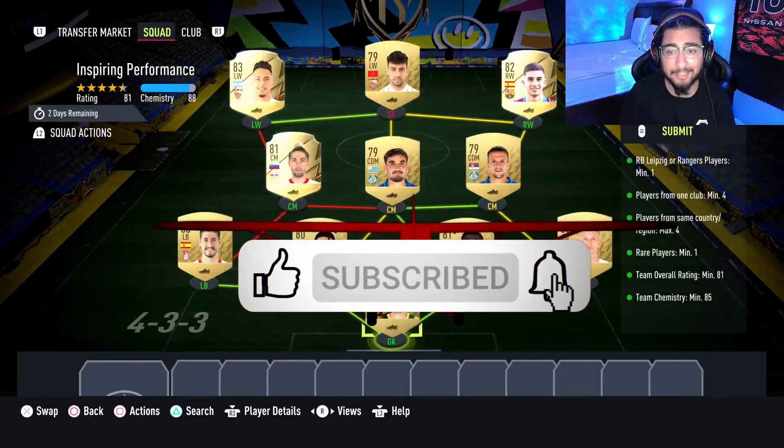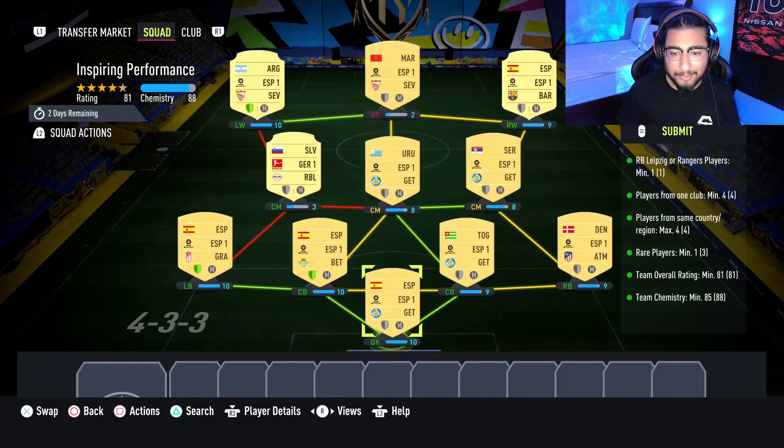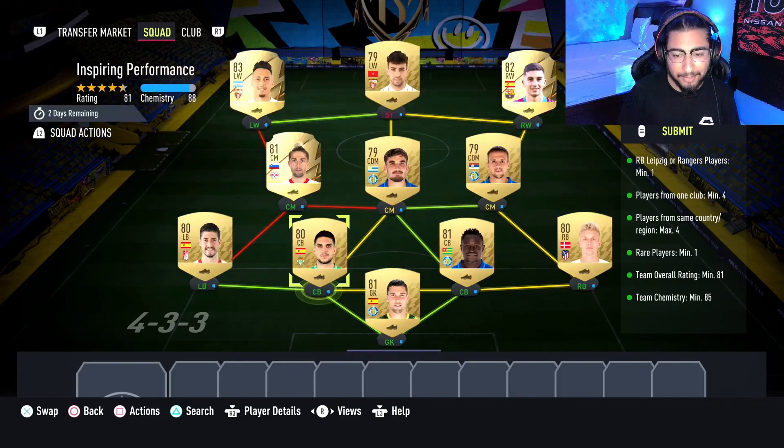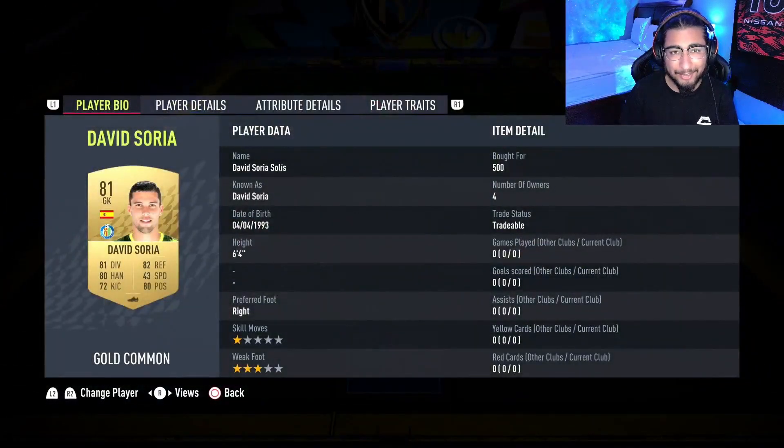This is gonna cost 9,000 coins to complete. No loyalty is required — even though the left center back Bartra, left back Escuadero, and left winger Ocampos do have loyalty, it is not effective for the SBC whatsoever. Here are the players I used.